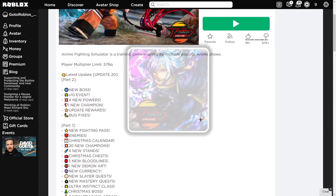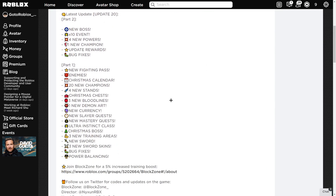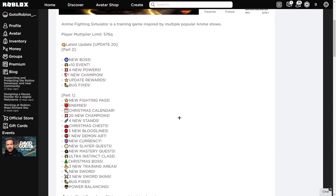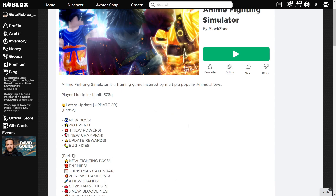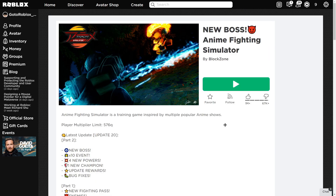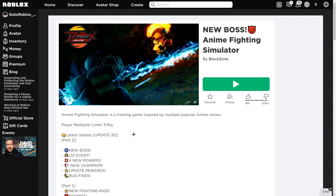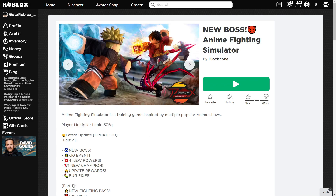Anime Fighting Simulator is probably known by most people — it includes all the popular animes and is a very simple yet very good game to play. Your goal is to get stronger by training your strength, endurance, chakra, sword, agility, and speed. You do that by going to various training areas which are from the anime shows, which is very cool.